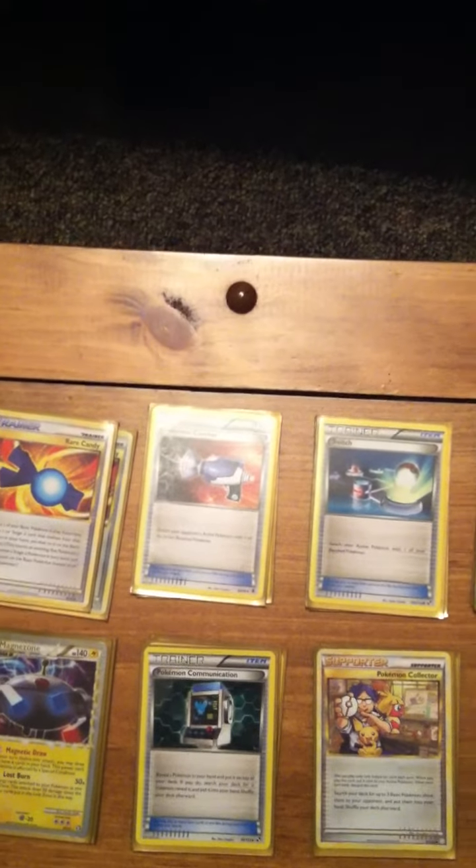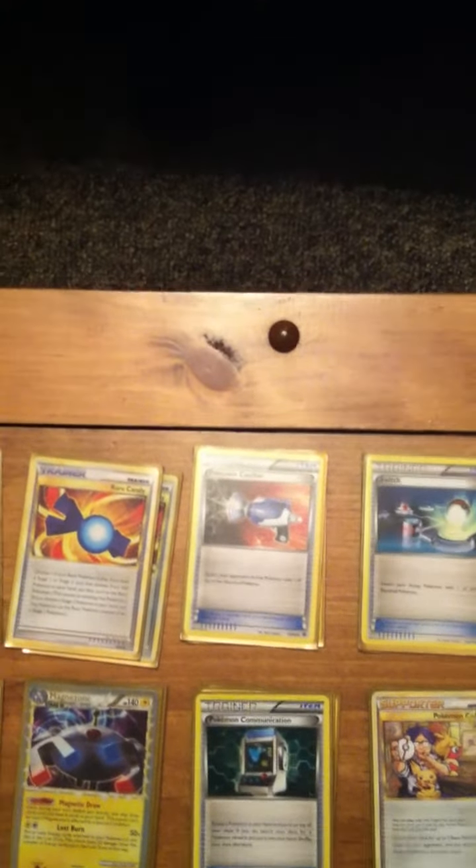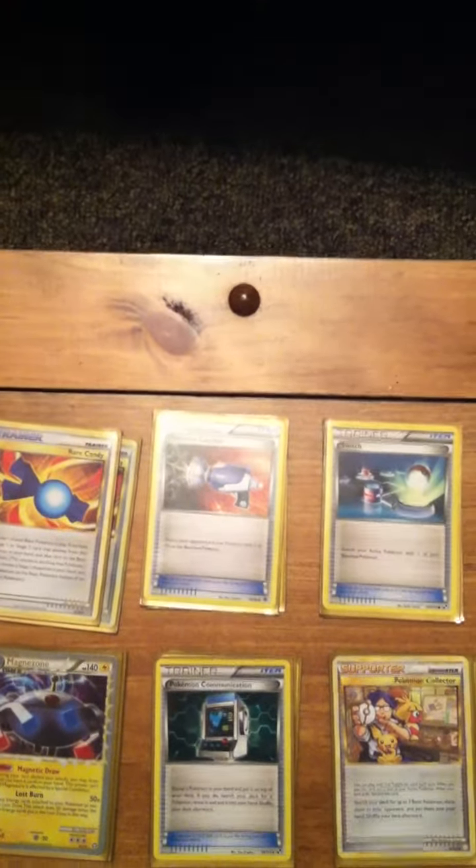Let's move on to items. I run 2 Rare Candies, which are really useful for getting out my Magnezones early. 2 Catcher — I would run more, but I feel that the decklist is already so tight that it can't really fit much more in.